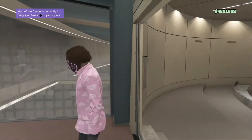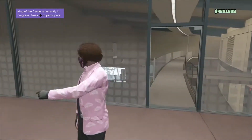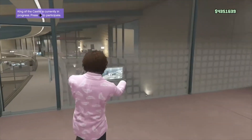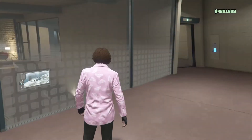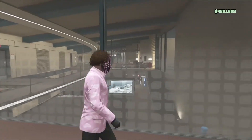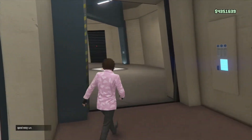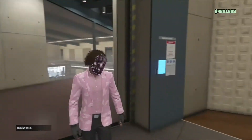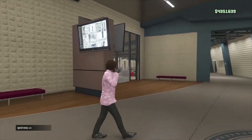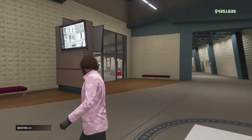Continuing on, for the next part of this money glitch, we are going to go to our CEO office, and it needs to be the Arcadeus building. Can't be the Maze Bank, can't be the Maze Bank West, can't be any of those — it can't even be that weird one no one even buys. It has to be Arcadeus. If it's not Arcadeus, pause the video and sell it right now. Don't continue until you sell it.